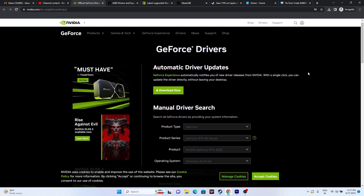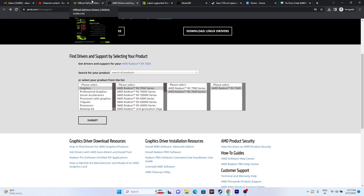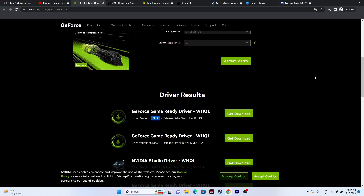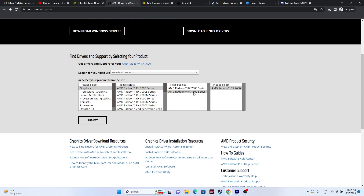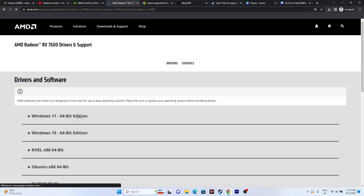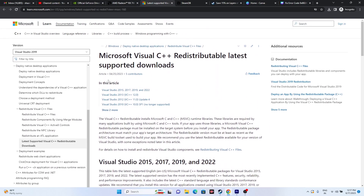Make sure your graphics card drivers are updated. Links for both Nvidia and AMD will be provided in the description. For Nvidia, use the search tool to find the latest version — for example, version 536.23 released in June 2023 — then download and install it and restart your PC. For AMD, select your card details, click Submit, and download the appropriate driver for your Windows version, then install and restart.